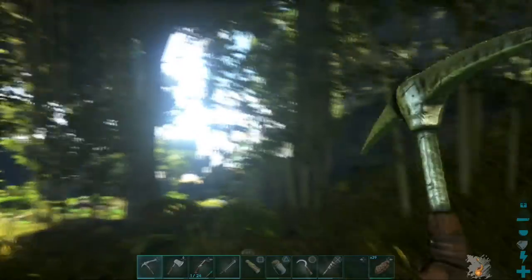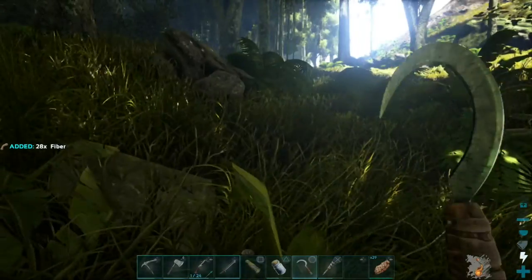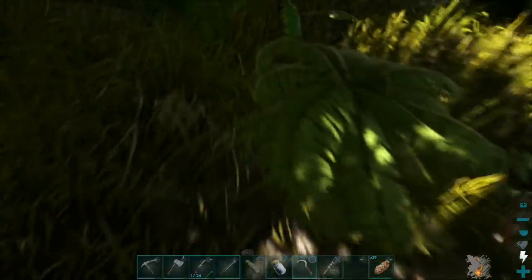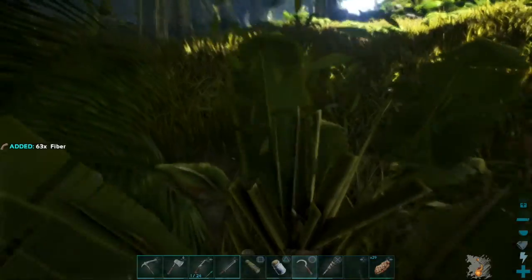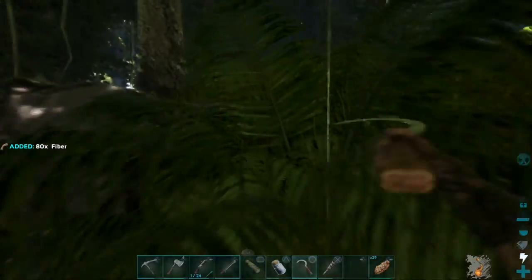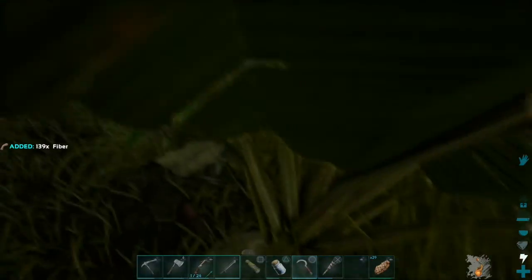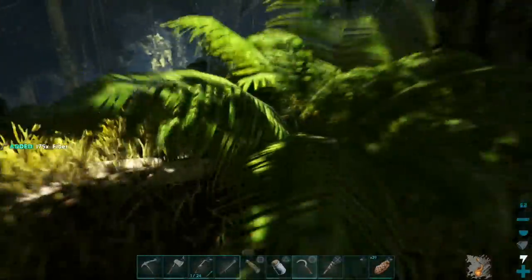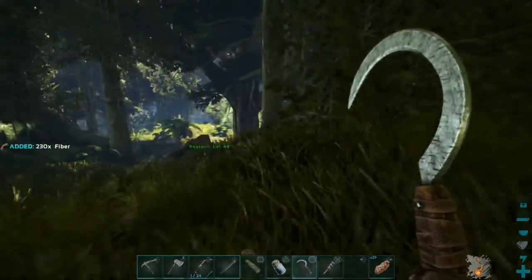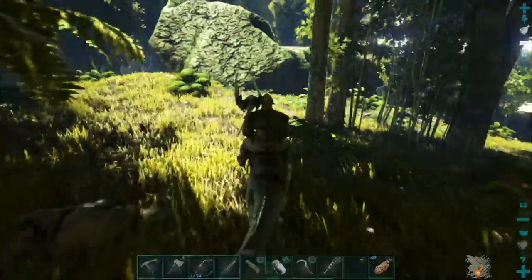Now we've got the sword. I should probably test the scythe out and show you guys how insane it is. 28 fiber from one bush! 28 fiber — then 50, 60, 80, 135 — and I've hardly cut down anything. 155, we can get to 200 no bother. Look at that — 230 right there. That was insane. That's why the scythe is so handy.